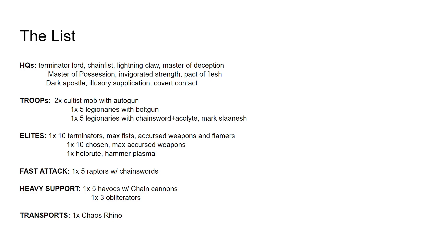Then for the troops, I have two Cultist mobs with autoguns — or technically Cultist mobs with firearms, but they're the autogun profile. I don't bother with the special weapons; I think they're pretty worthless on Cultists. Then I have 1x5 Legionaries with bolt guns, and 1x5 Legionaries with chainswords, plus the Acolyte taking the Mark of Slaanesh, just to be a buffing piece to help the Terminators.